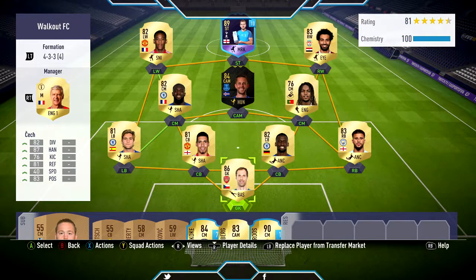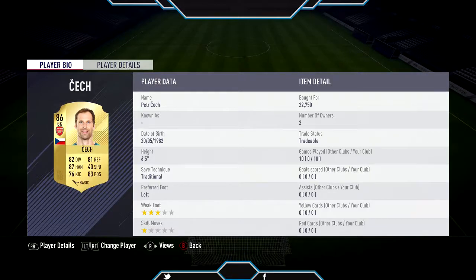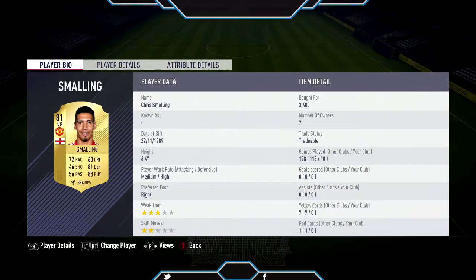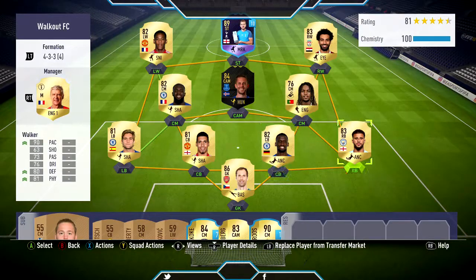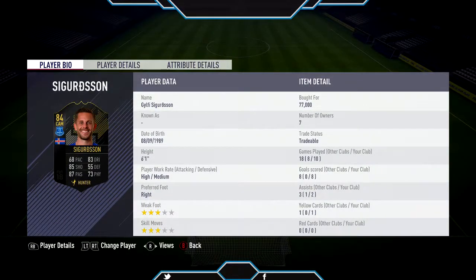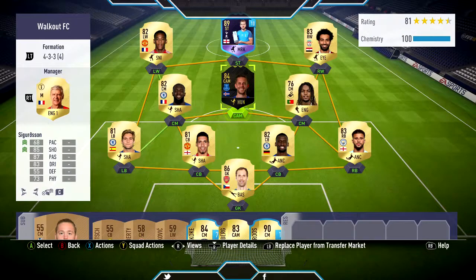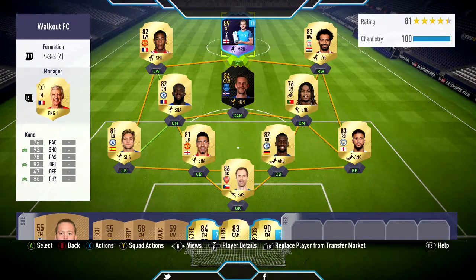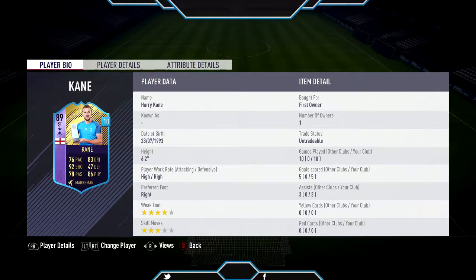I bought Betteke for 22,750 coins, Chris Malling with a Shadow for 3,400 coins, Kyle Walker with an Anchor card for 50,000 coins, Gylfi Sigurdsson the One to Watch card with a Hunter on for 77,000 coins, and Mohamed Salah with a Dead Eye chemistry style for 16,750 coins.